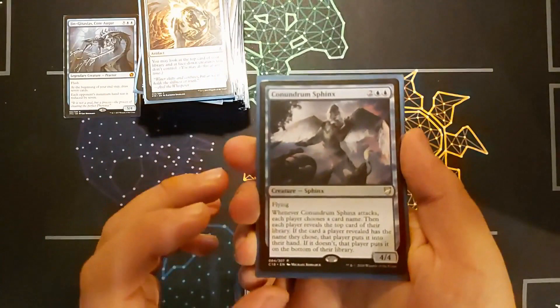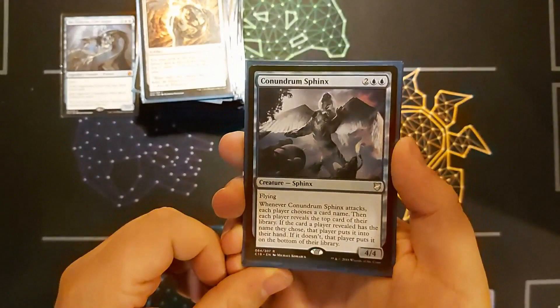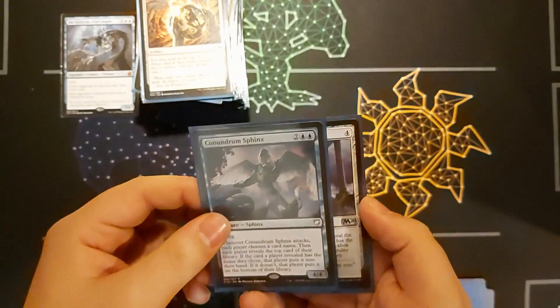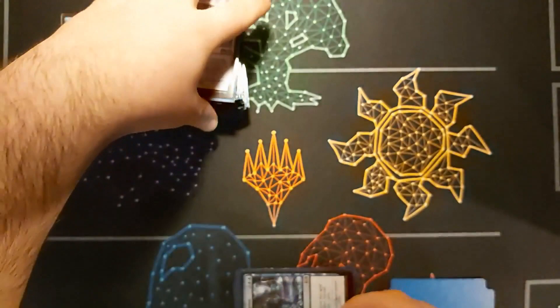I've got two cards that require scrying. Conundrum Sphinx — when it attacks, everyone names a card; if the top card matches their guess, they draw it, otherwise it goes to the bottom. So if I've been scrying I know what's coming and I essentially guarantee a draw. And Diviner's Lockbox — for one mana, name a card and reveal the top card; if it matches, sacrifice it and draw three cards, but only at sorcery speed.